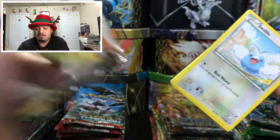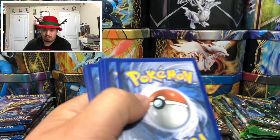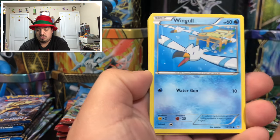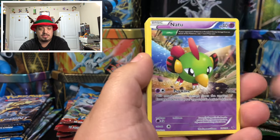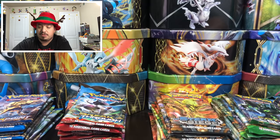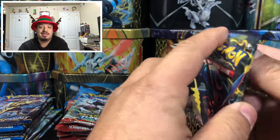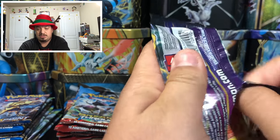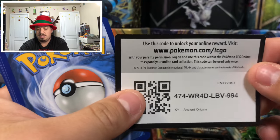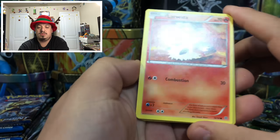First out of 80 booster packs — plenty of booster TCG codes to give away as well. We have an Executor and a Zapdos — a rare non-holographic card. Zapdos is one of my favorite original legendary birds. You can't go wrong with the original ones. Here is the code card — that one's for Ancient Origins.